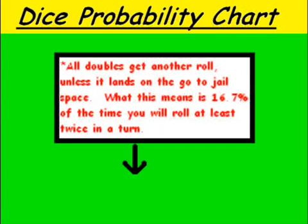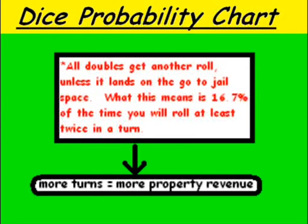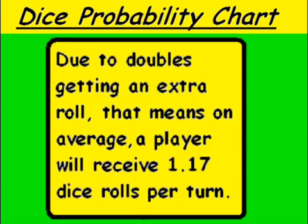In a deeper game, that's going to count as 1.17 turns, which is going to generate more cash flow. Basically, due to doubles getting an extra roll, we're going to get about 1.17 dice rolls per turn. We'll go to the next slide to see what that means.